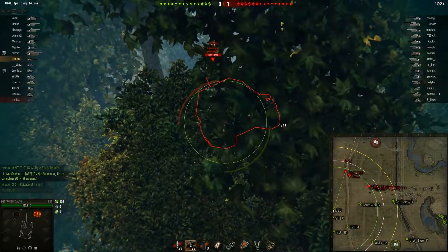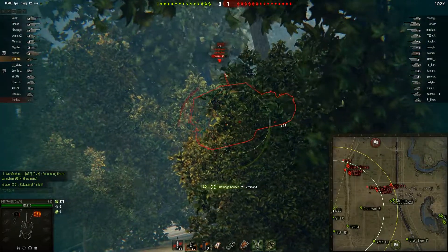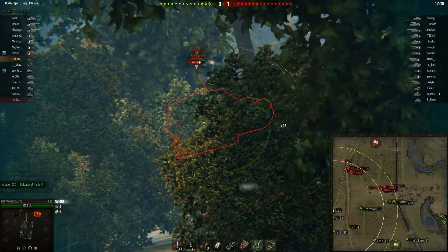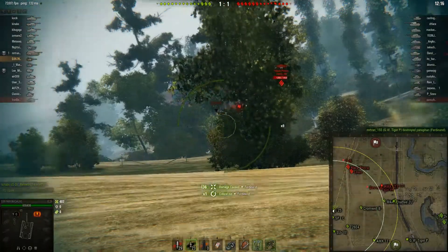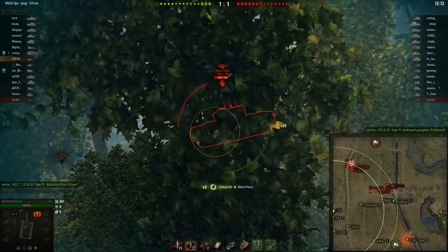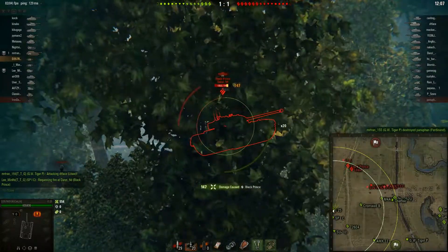Ferdinand gets spotted, so load the gold and give him the good news. Really going for a tracking shot here, but someone else got it. Turn the tank a bit and there we go — a GW Tiger P pretty much full health ammo racks him. Now Black Prince memes.